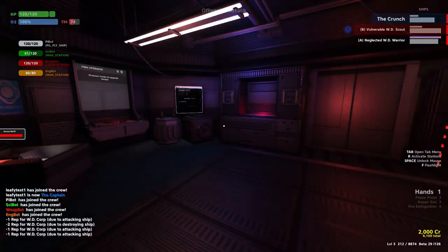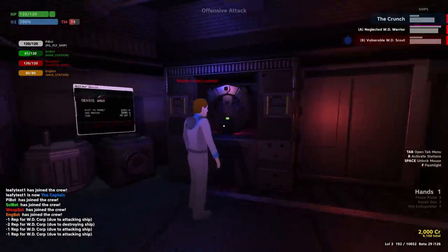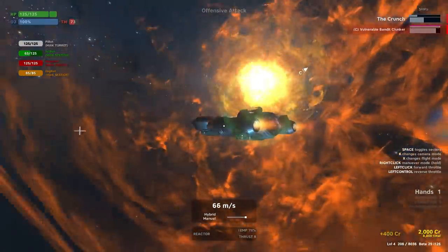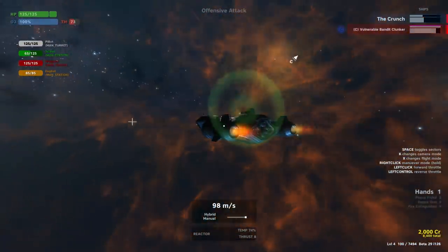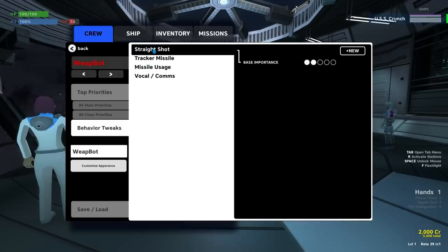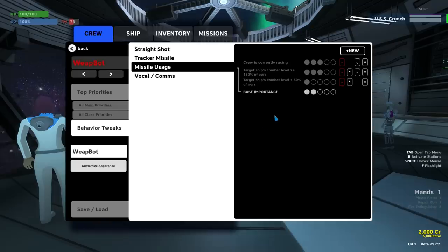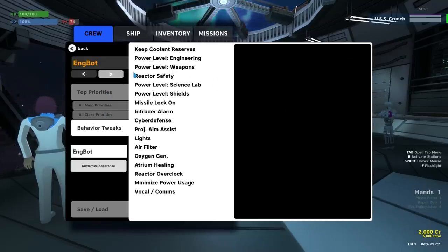The weapon bot can now launch nuclear devices — definitely check that out in the AI priorities if you're looking to do that. The weapon bot can now also choose missile types based on the AI priorities. Based on the installed missiles, you can now select how they should choose which missile to fire, so they can be more effective about choosing the right missile.